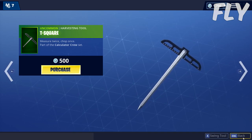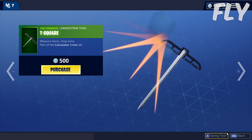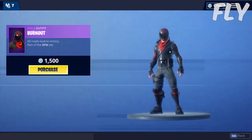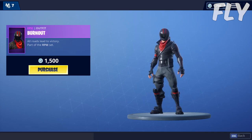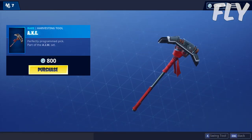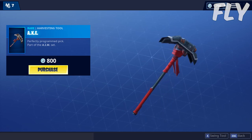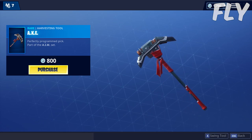We have the Burnout skin for 1500 V-Bucks — not really the best skin. It comes with the axe with three dots, the Perfectly Programmed pick.